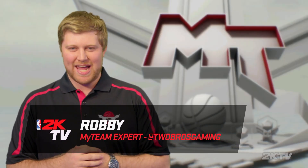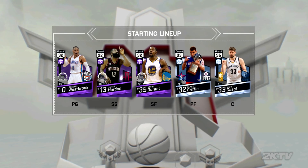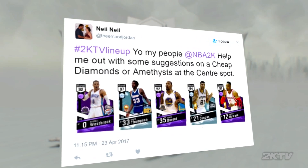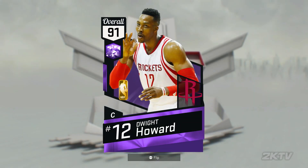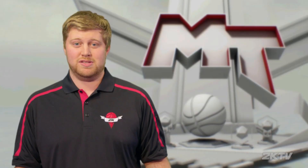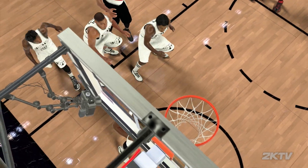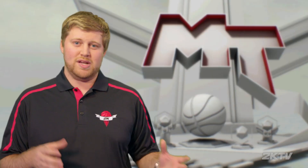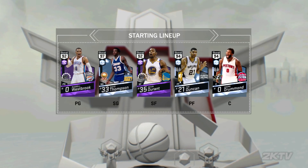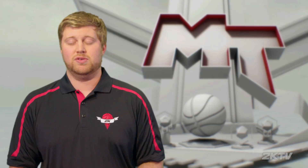Robbie back for some more hashtag 2KTV lineups. Last week Chris Johnson won the vote but could have used some defense. The Maori Jordan wanted suggestions for cheap diamonds and amethysts at the center spot. Right now he has amethyst Dwight Howard, but he could upgrade with Diamond Andre Drummond — about 60,000 MT on the market. Drummond is a defensive and rebounding machine with great speed, able to beat opposing centers for easy dunks.